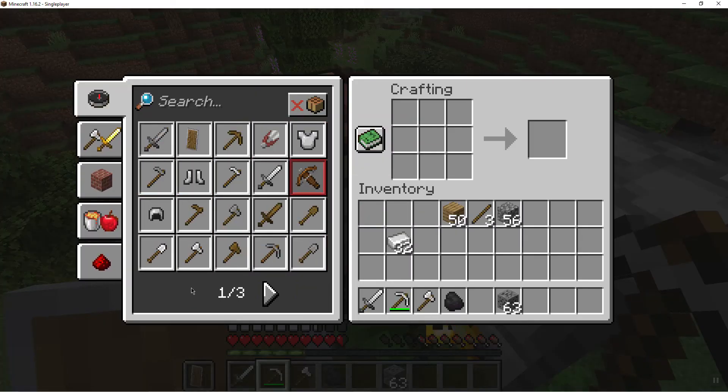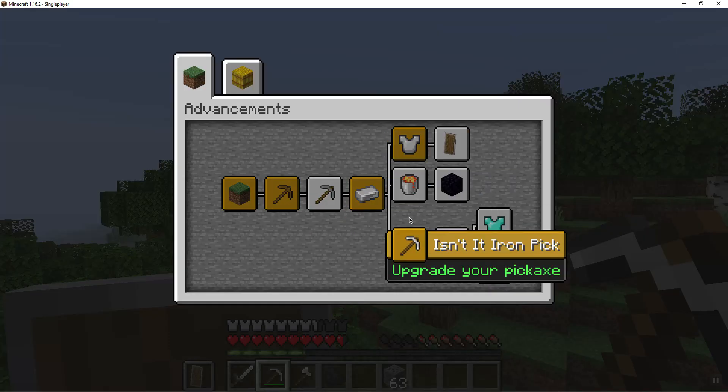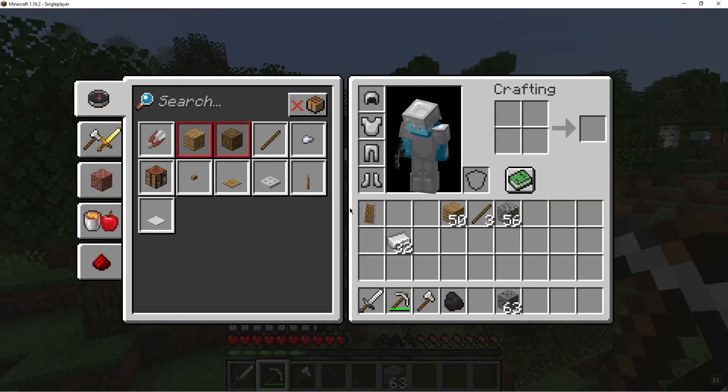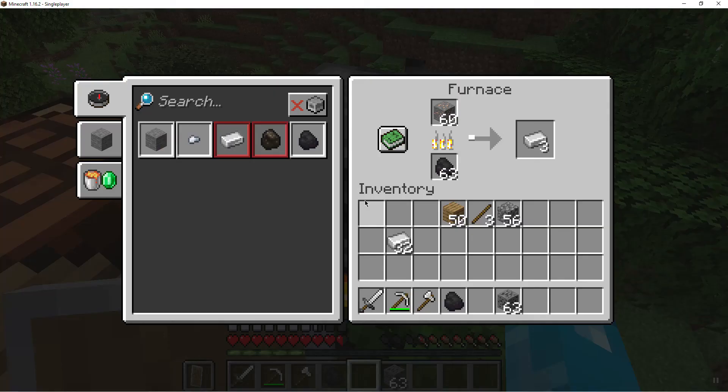You gotta earn recipes and stuff. If you hit L, you can get to your achievements. And if you want to put something in your offhand, the hotkey for that is F. And there you go — that's it. You do the same thing that I did with iron with all the ores.